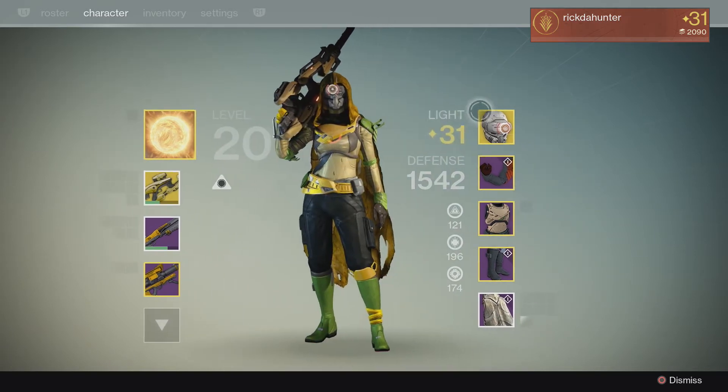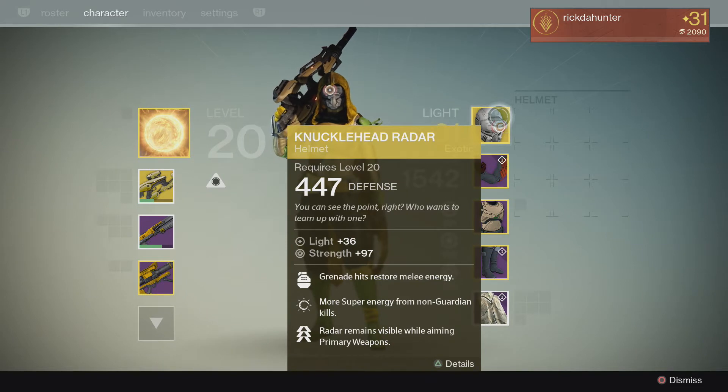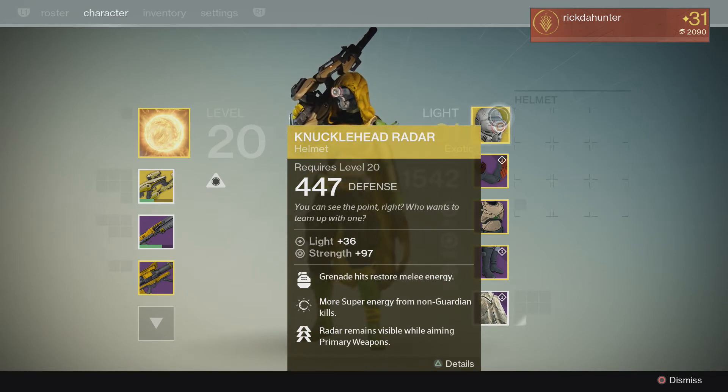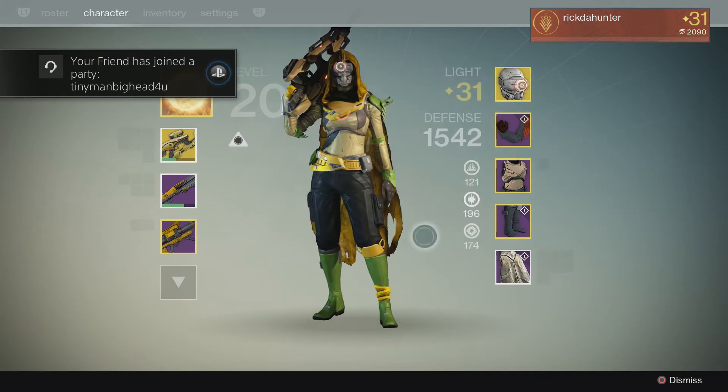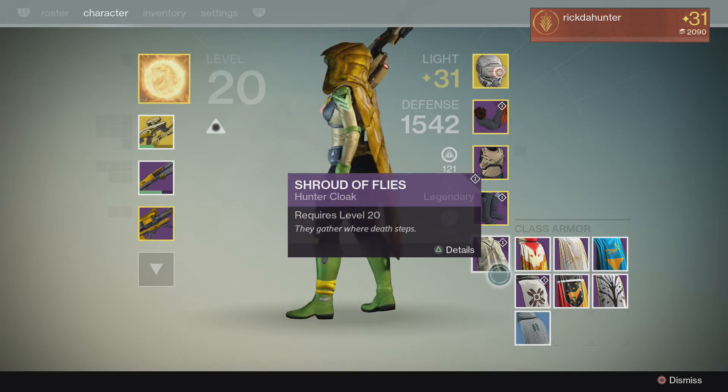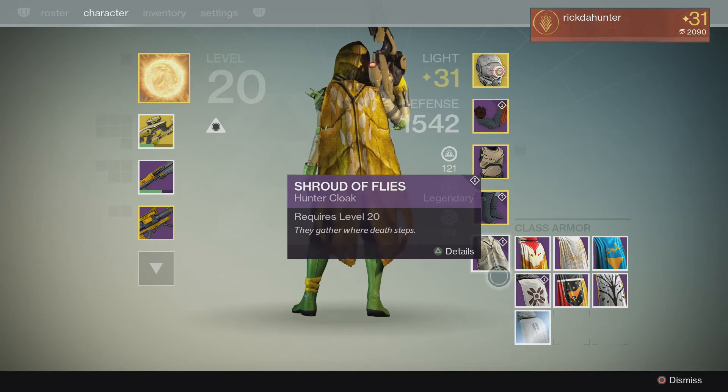On Tuesday, I got the newly updated Knucklehead Radar, Light Level 36. On Wednesday, out of the new raid, I got the new cloak — Shroud of Flies — which is pretty cool.